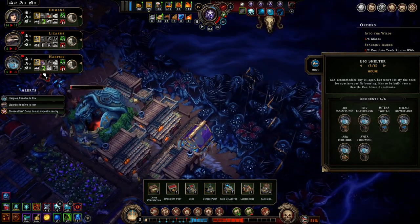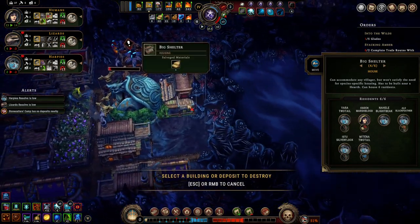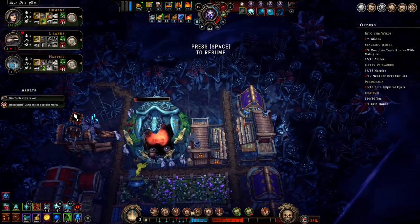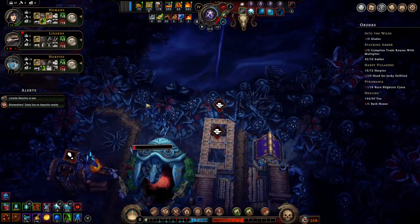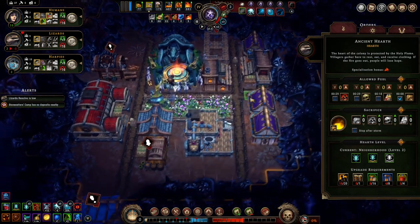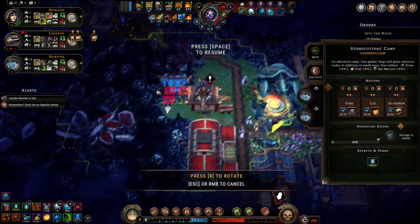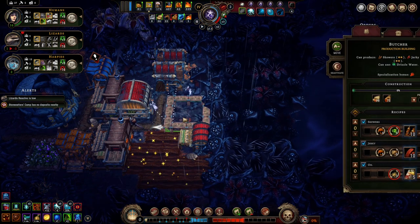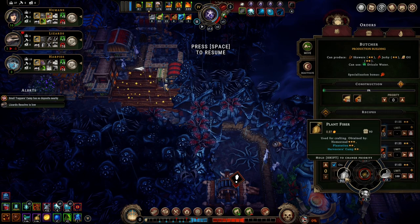I have too many of these large shelters. Wizards aren't happy — we can fix that. Can we fix that? No? Get the butcher down.